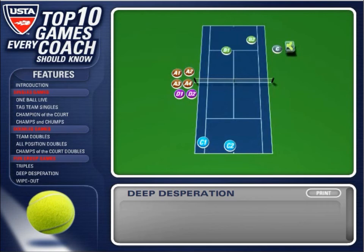If the challenging team loses the point, they quickly go to the end of the net post line and the next team of challengers comes in to play out the lob. Whoever is left in the champion position after a designated amount of time wins the game.